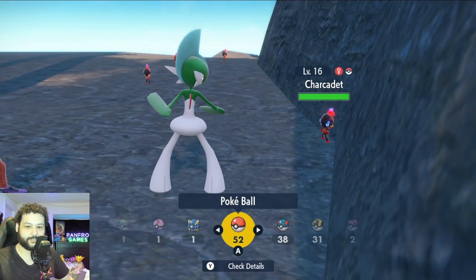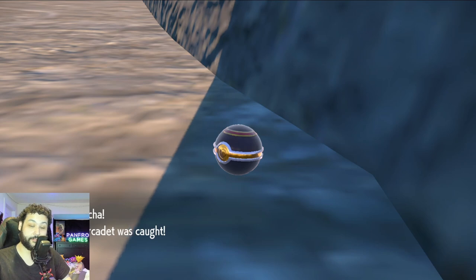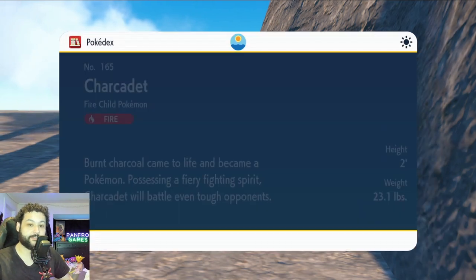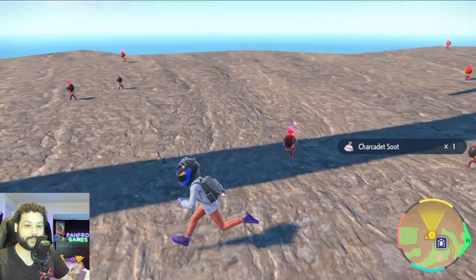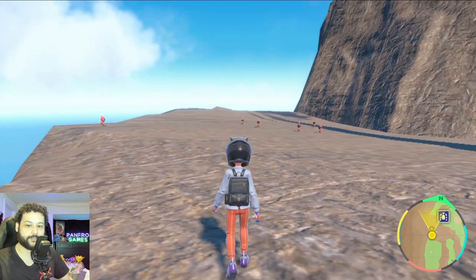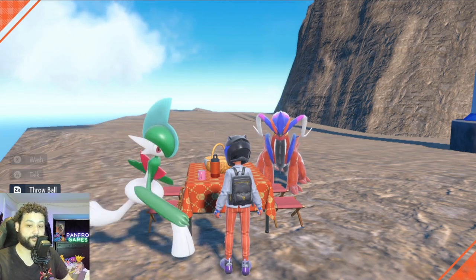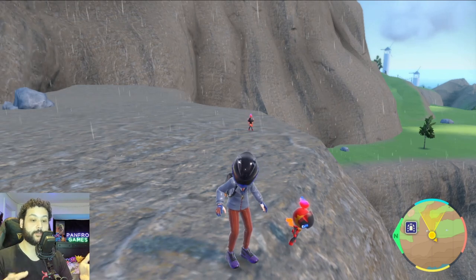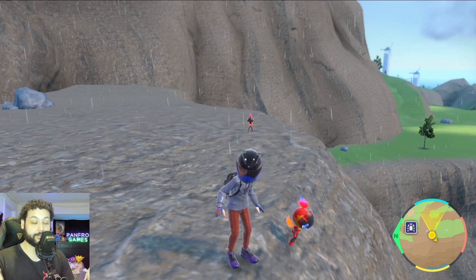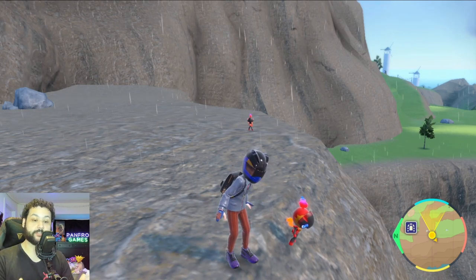Absolutely beautiful — we got it! We got our shiny Charcadet, and it's a girl, which is very nice. That was within the first sandwich, which was honestly pretty lucky. That's why we do these hunts with the Shiny Charm — it gives us the best probability with the shiny sandwiches. We still have about 10 minutes left, so you can always try to get more shinies. Go back to that ridge, hit the picnic, and repeat the process until you're satisfied. That's how you easily shiny hunt Charcadet in Pokemon Scarlet and Violet! I hope this guide was helpful — I hope everyone can get a shiny Armarouge and Ceruledge, maybe even both. Please leave a like and subscribe if you're new — catch you later, peace out, and have a great one!